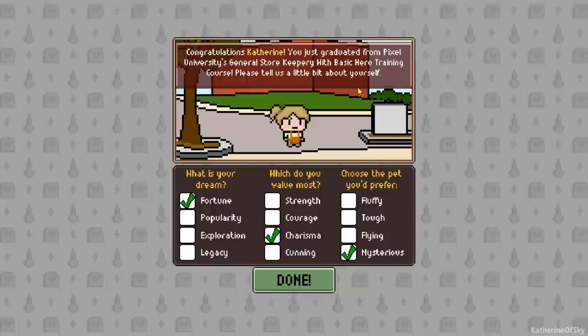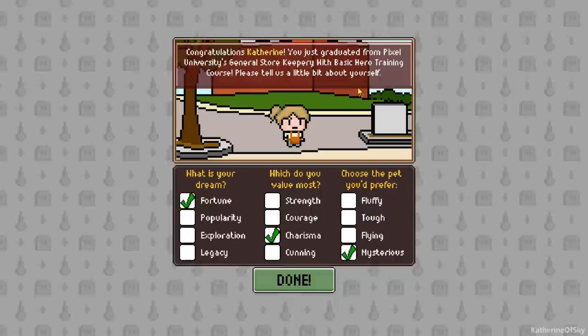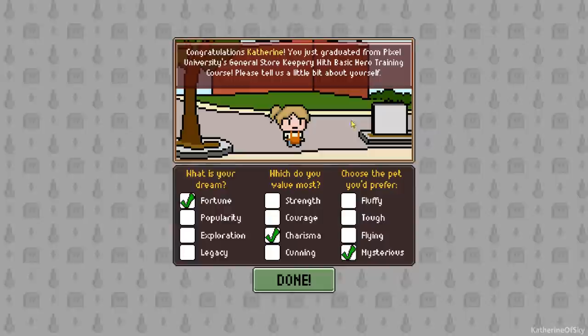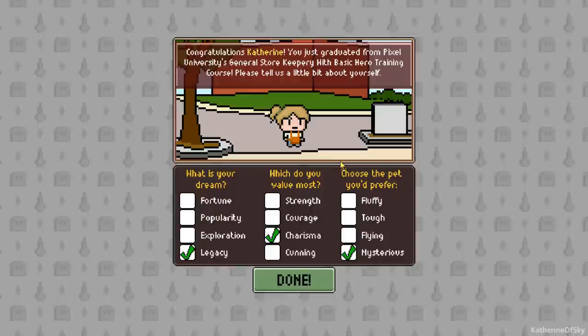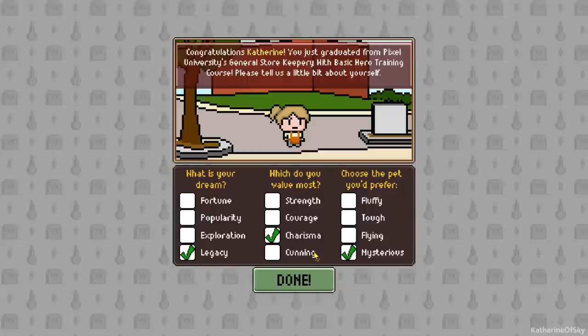I have no idea what this affects, but it says: congratulations Catherine, you just graduated from Pixel University's General Store Keepery with Basic Hero Training course. Please tell us a little bit about yourself. What is your dream? Fortune, popularity, exploration, legacy. I'll just say legacy. What do you value most — strength, courage, charisma, or cunning? Charisma sounds great.